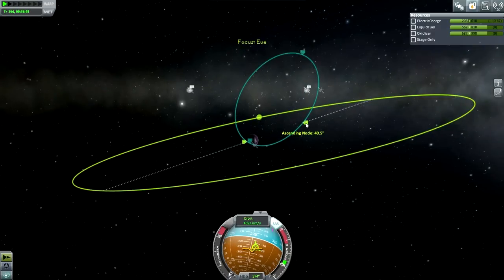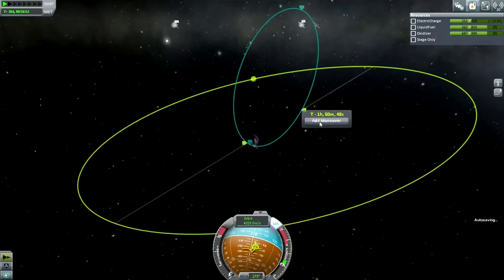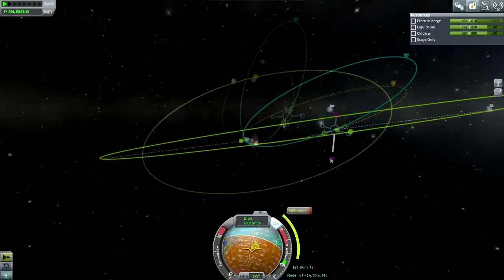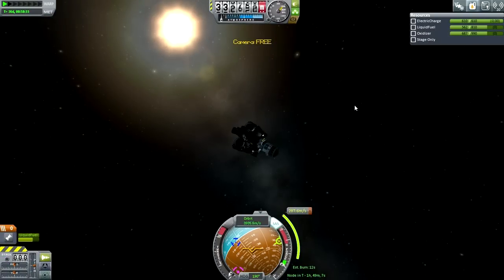Now we need to do some serious corrections here. Solar panels back out - the electric charge is replenishing, so I'll transmit this. We get an encounter with Gilly - that's good stuff. 40 degrees off from Gilly - that's more than I was hoping for. We'll wait until we've fully aerobraked and gotten out of the atmosphere.